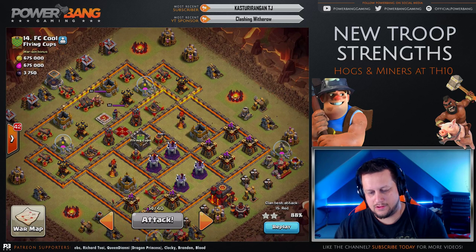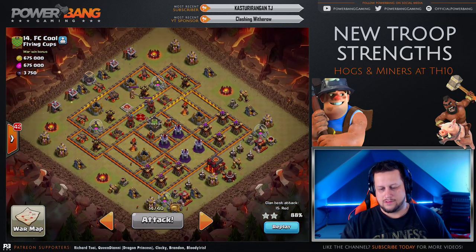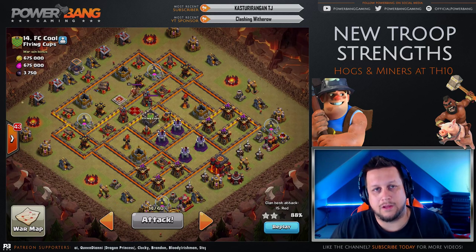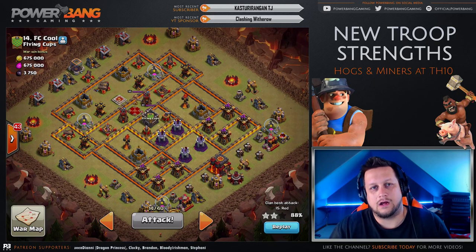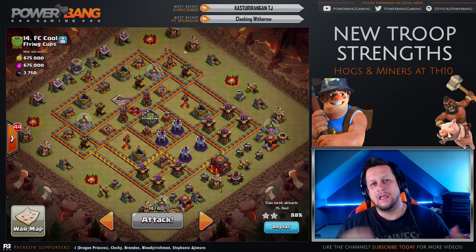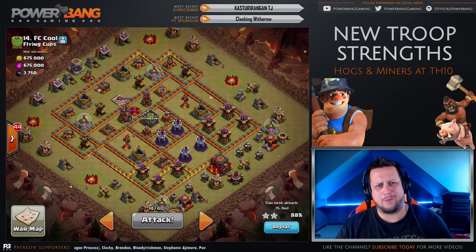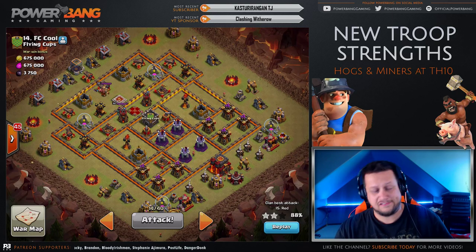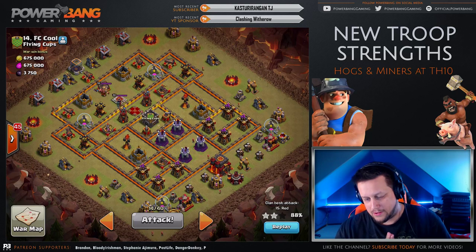Awesome, man. You ready to give it a shot? Yeah. I'll be ready to click the button as soon as you are. And then a little bit later, we'll take a look at some attacks that already went down today — JL dropping four Rages on a Miner attack at Town Hall 10, which is insane. And then we had a sweet Hog attack as well by Vince, so we'll take a look at those in just a minute.